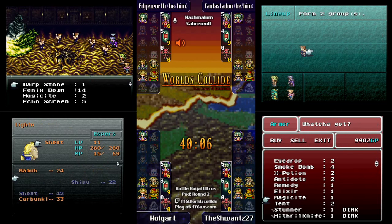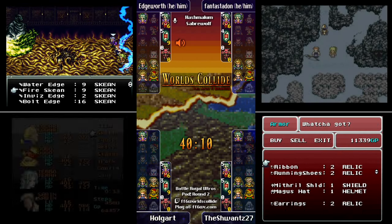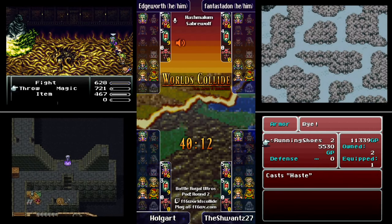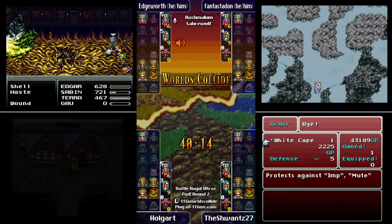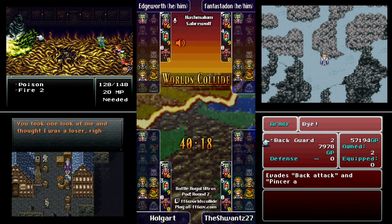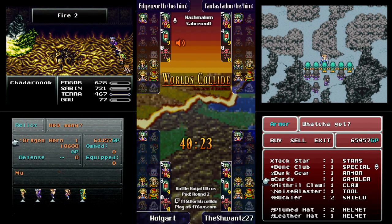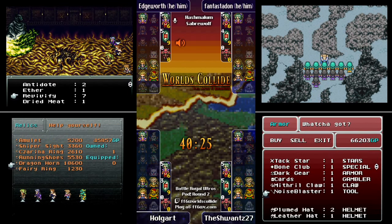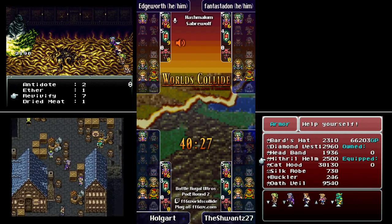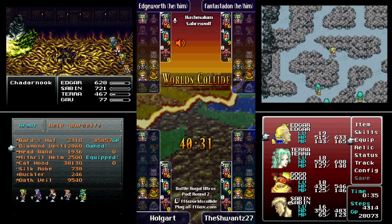With the Phantom Train, there is the ability: if you complete three of five specific checks that people don't necessarily like, you can get an Illumina for free. Those checks are the Phantom Train, Phoenix Cave, Opera House, Elite River, and I forget the last one.